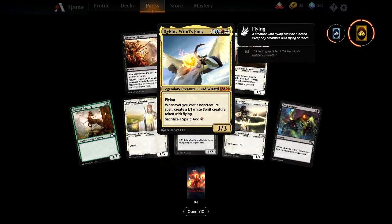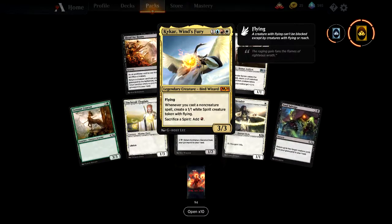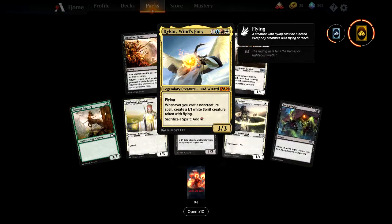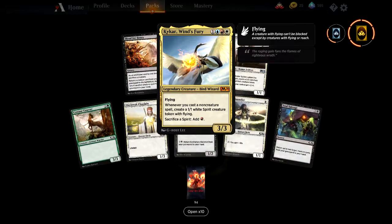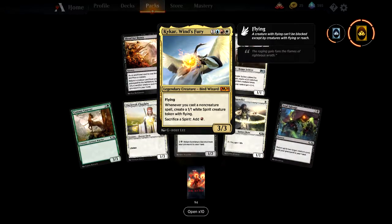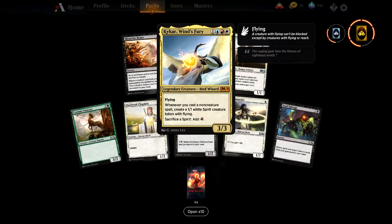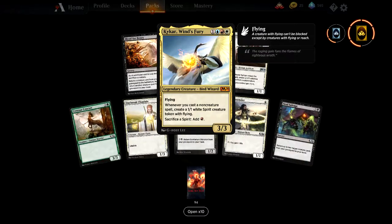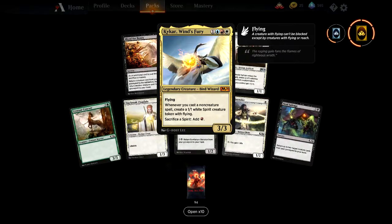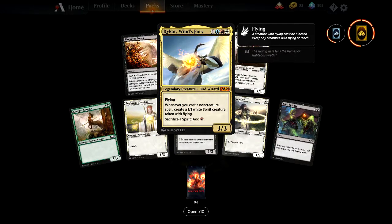A legendary creature bird wizard — whenever you cast a non-creature spell, create a 1/1 white spirit creature token with flying. Sacrifice a spirit to add one red mana. So it's a 3/3 for four in three colours — Jeskai. Going to be difficult to cast, but quite a nice captain for a Jeskai deck. Those red-white creature enhancement decks would have to add blue, but it works nicely in a commander deck.